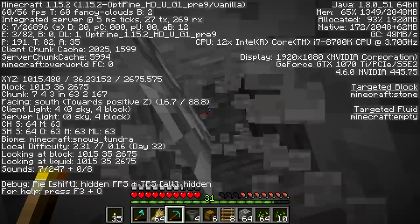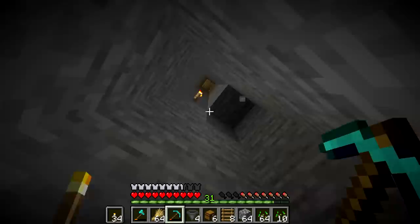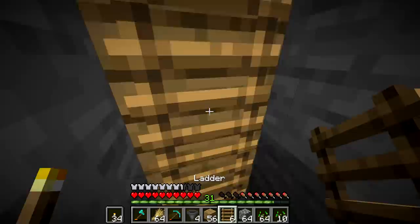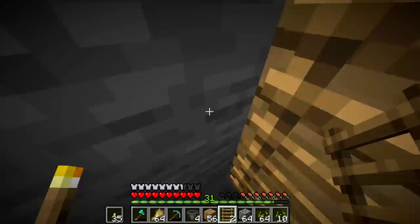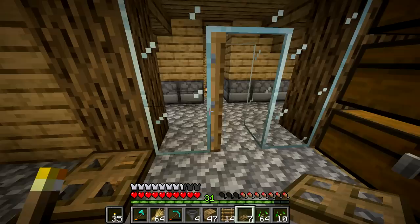I'll build a ladder straight up and go over about three blocks. Let me get this quickly — I know it's dangerous but I highly doubt there's anything down here. I'm going to place this ladder in here. Oh no, we don't have enough ladder — okay, that could be a problem. I think I have a solution everyone will enjoy: look at that, it's magic! We just made a crafting table just like that.